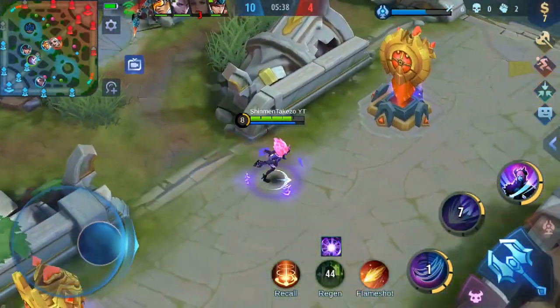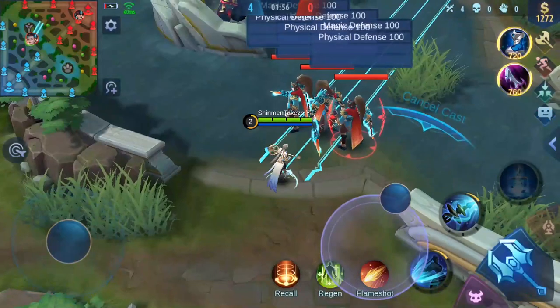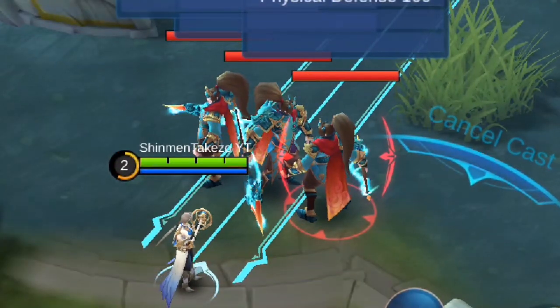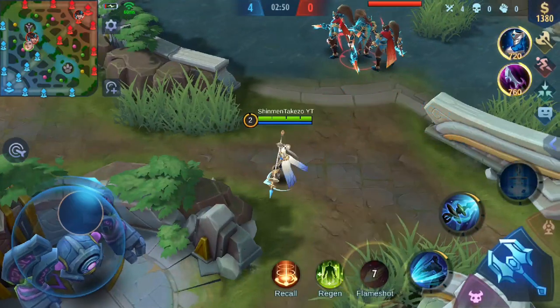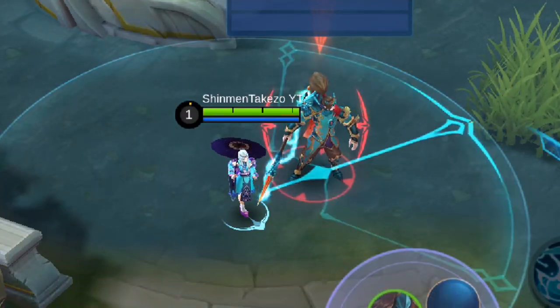First up, we'll be looking at the differences, advantages, and disadvantages between Flameshot and Execute. Flameshot is an area-of-effect damaging skill — yes, it has a very thin linear area of effect, but it can hit multiple enemies when they're grouped up. And of course, the slowing effect also affects everyone hit with Flameshot. On the other hand, Execute can only target one enemy.